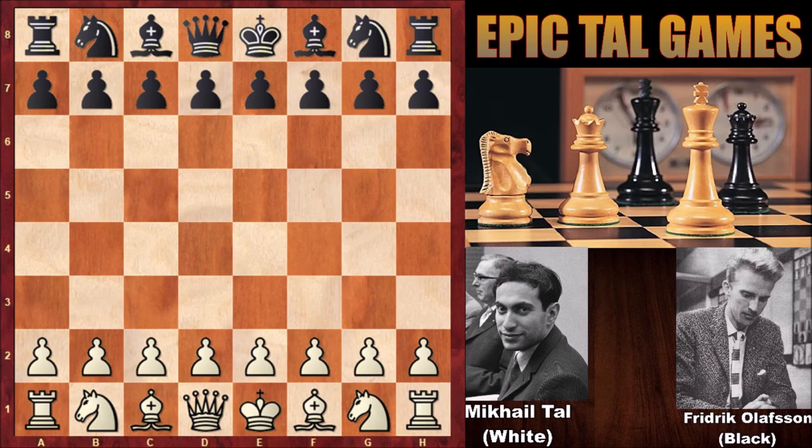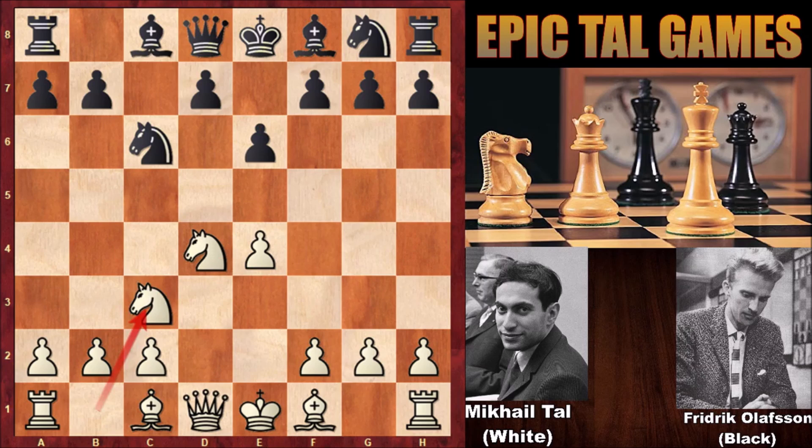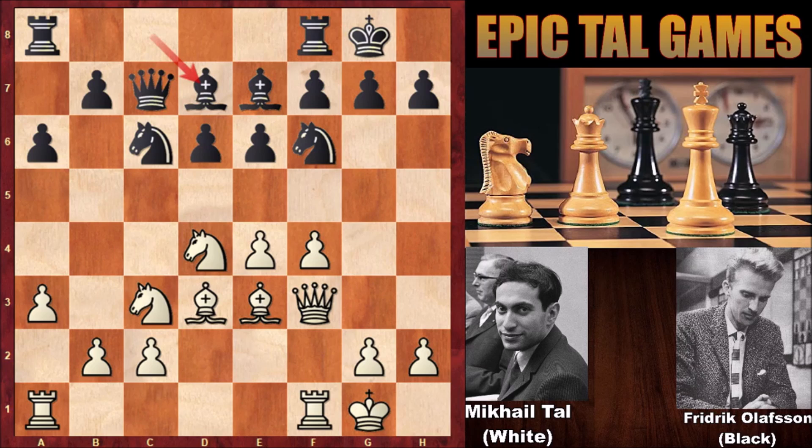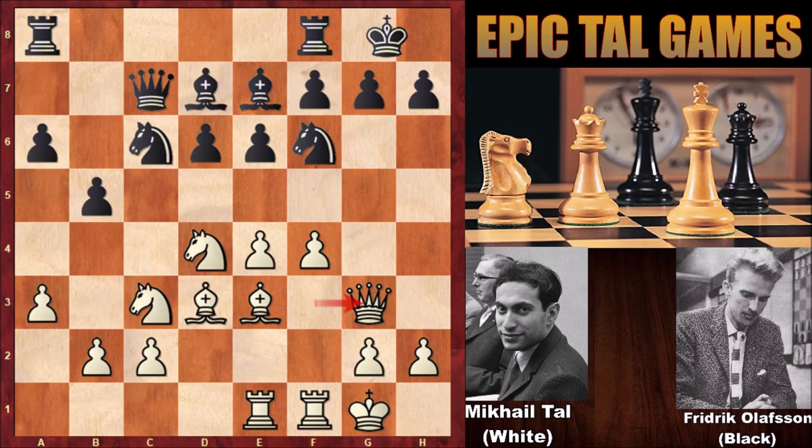Tal has the white pieces. Mikael Tal starts the game with e4, c5 — the Sicilian Defense. This is pretty much standard: we see the open Sicilian, developing the queen, pushing the pawns, developing the pieces, bishop e7, bishop to d3, and both players castled, bishop to d7.